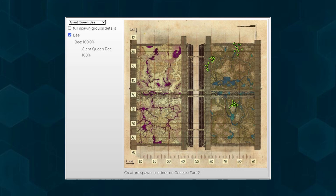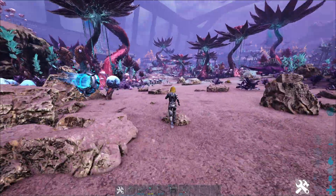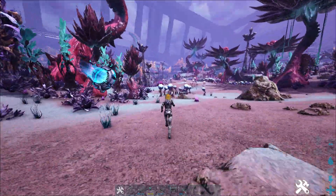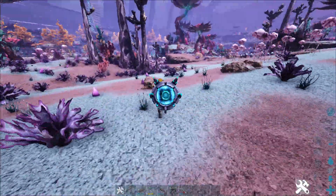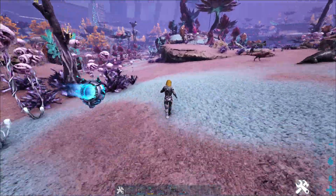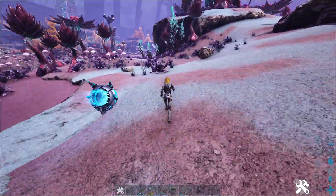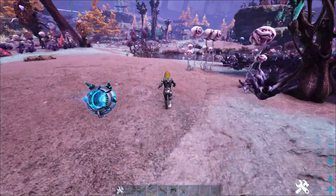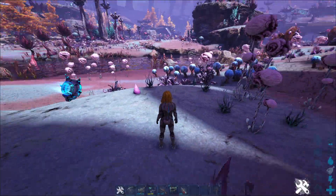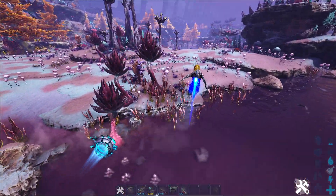Bees and dung beetles are very important basic animals to have in your base from the very beginning. Bees are important for honey, and honey is important for taming sheep, roe rats, or even snails, because you need veggie cake. Dung beetles provide a steady supply of oil and fertilizer, which is especially important now with the new plant species X — you need to always provide enough fertilizer so they don't die, because if they die you lose not only the plant but also the seed, and getting the seed is the most complicated part since you'd have to farm mutagene bulbs.